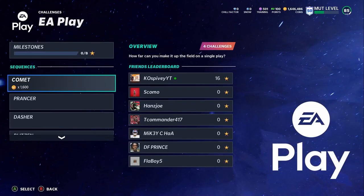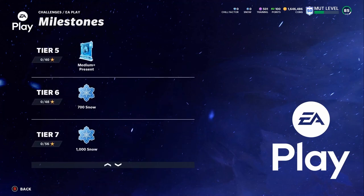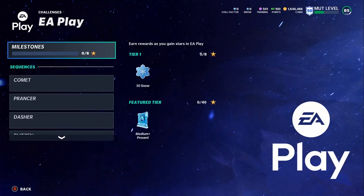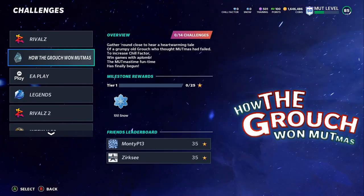Make sure you're playing all the EA Play solos — they give you some more snow as well, not a ton but definitely still a lot. I think you get a total of around 5,000 to 6,000 total for all of that. The medium plus presents — make sure you're getting all that done.